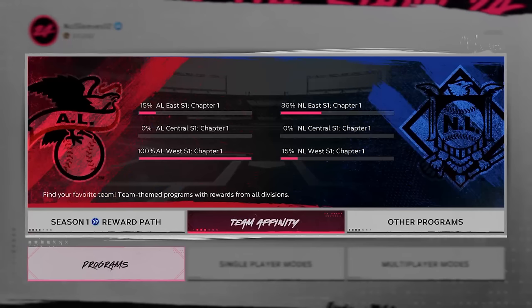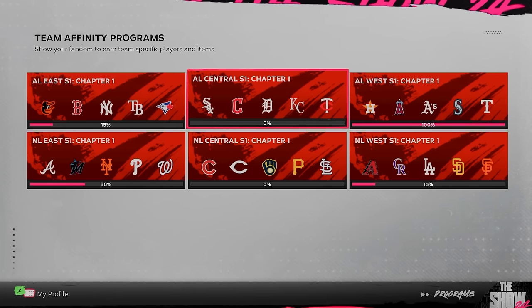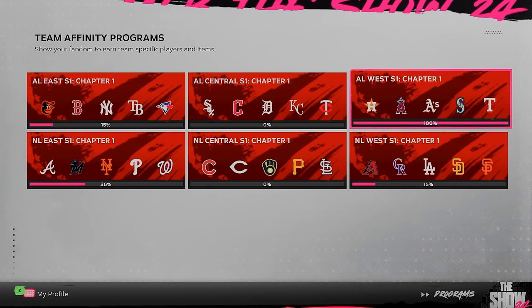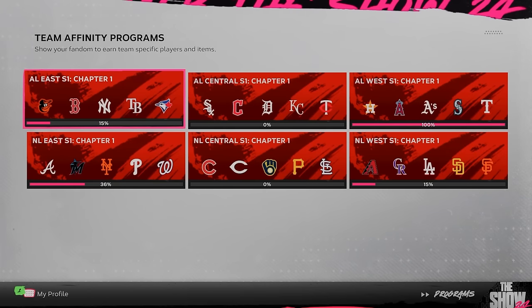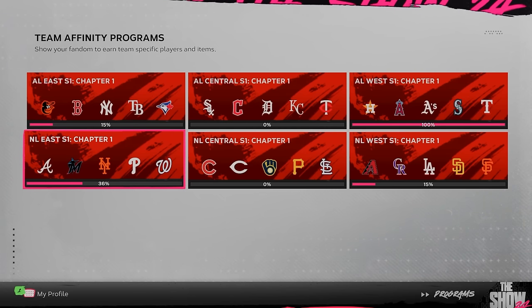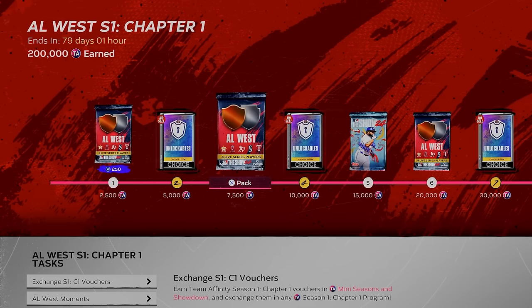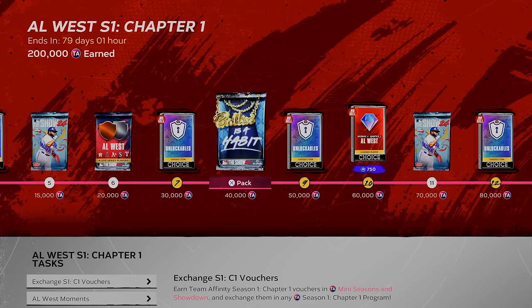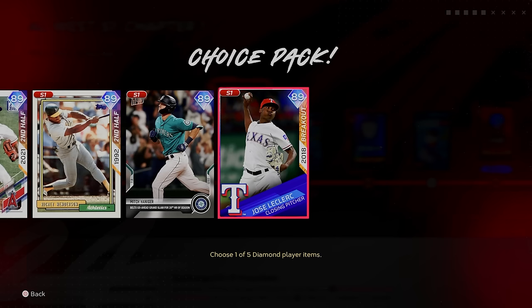Once that's completed, it's time to attack the Team Affinity program. These are some of the most rewarding grinds you can do in the game because they net you a ton of usable cards, packs, and other rewards. In MLB The Show 24, there will be three separate Team Affinity drops — one player for each team, three times in each season, roughly once a month. Being able to finish these grinds quickly gives you the best shot at having some of the top-end cards in the game. There is also a massive time saver, especially early on, which we'll go over now.